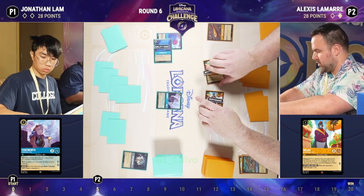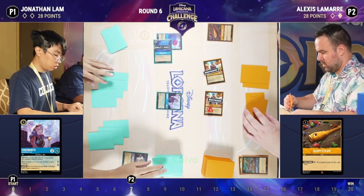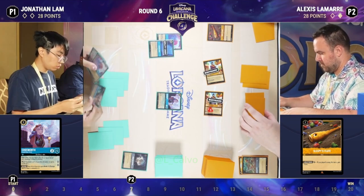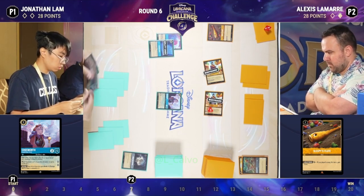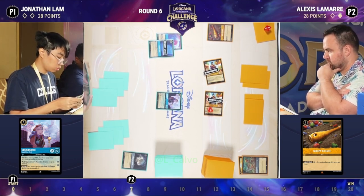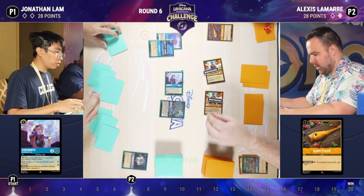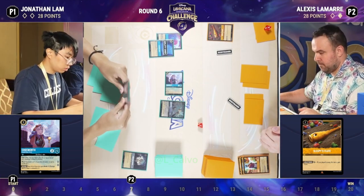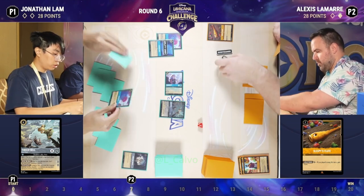Both Blues quest, so anytime Alexis plays a song he gets a lore off that. If that's all Alexis has — play a Flute and pass — Jonathan is feeling pretty good. Any turn where an Amber Steel song deck doesn't play a song is not a great turn, so this is ideal. Jonathan gets to play Tinkerbell and challenge Cogsworth into the Blue, leaving no characters for Alexis. At seven lore, this Flute isn't going to have the impact Alexis wants.